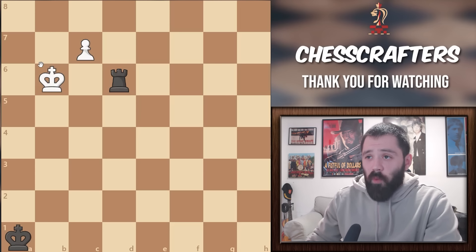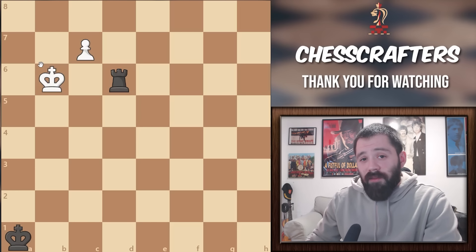In this particular scenario, it's white's turn to play, and they really only have one goal this turn: to avoid a black check at all costs.